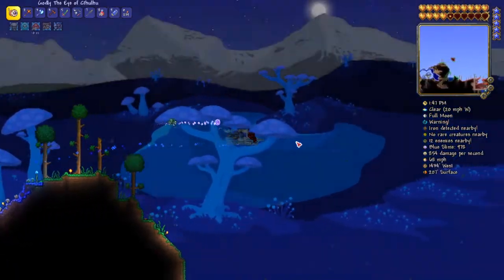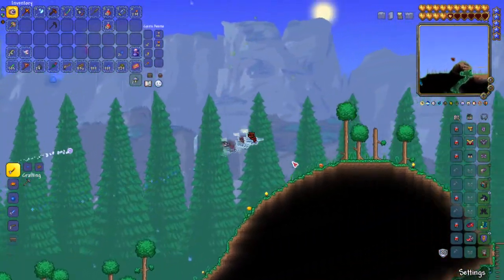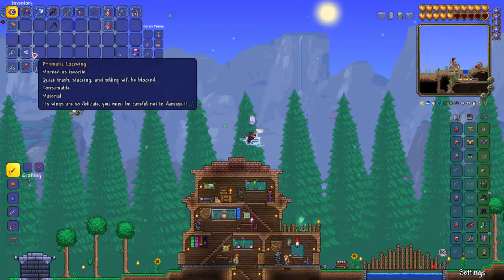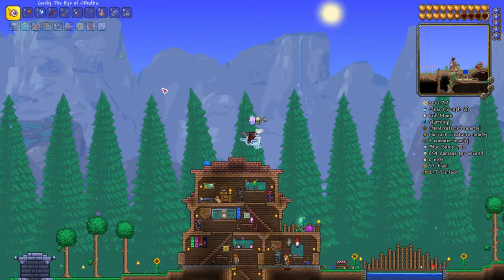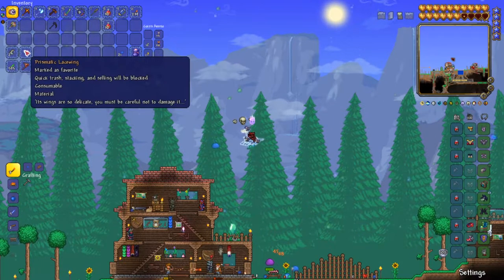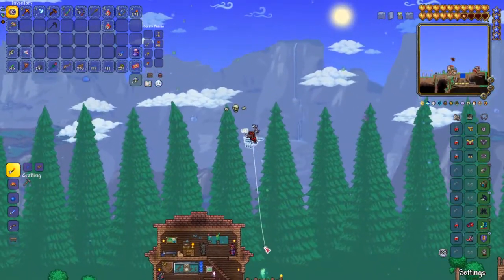That's the only thing I did off-camera that you missed. I did go and grab myself some of the new items to summon some of the new bosses. I got myself a Prismatic Lacewing, which was actually rather challenging to find. Thankfully, the Lifeform Analyzer showed where it was — you just sit in the hallow next to a water candle and wait for one to show up. And whatever you do, do not accidentally kill it.